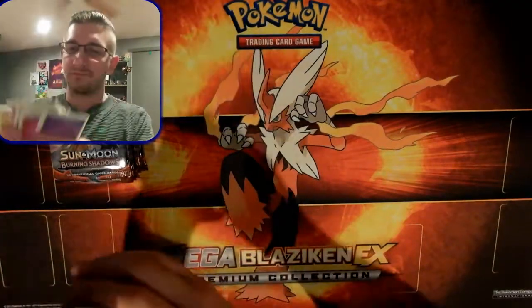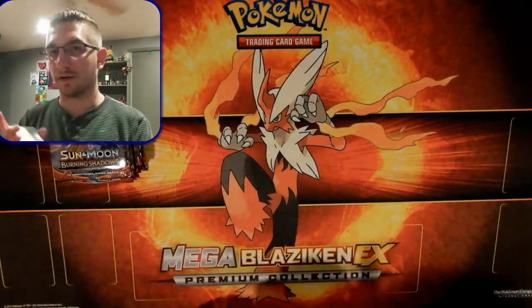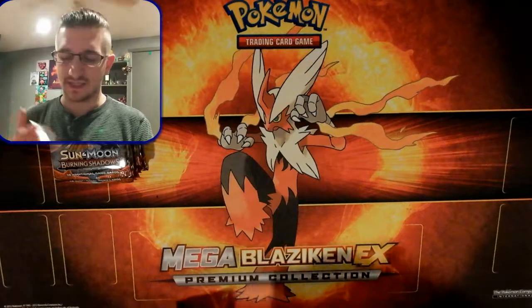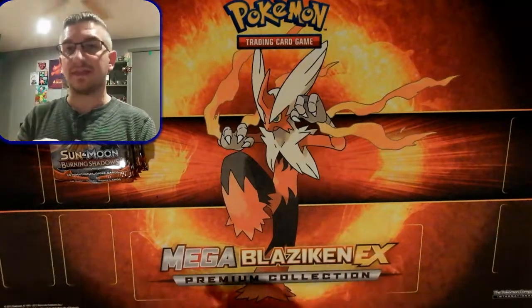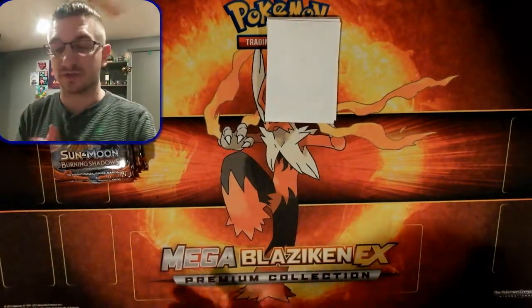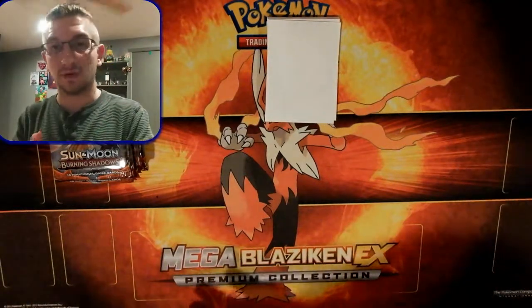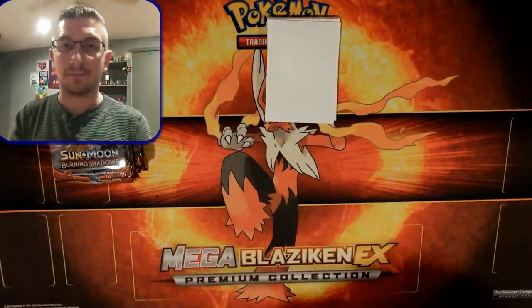There's one for every type, and essentially if the rare card - whether it's a regular rare, hollow rare, GX, hyper rare GX, whatever - if the rare Pokemon matches the type of the card that gets pulled, then the code is going to get shown and given away in the video. If it doesn't match, or if it's a trainer card, I keep the code for myself to use in TCGO or possibly hold on to.